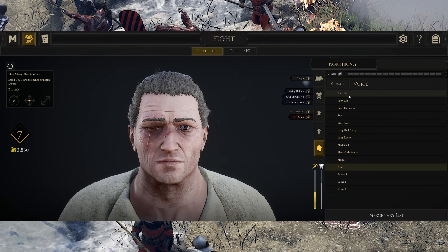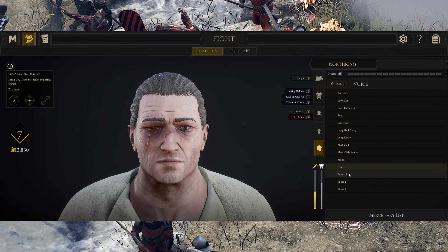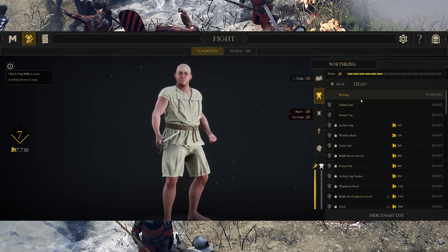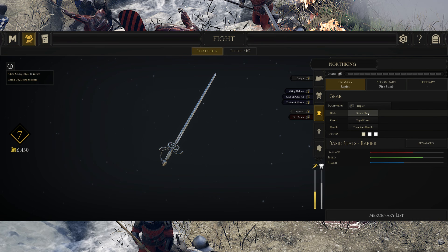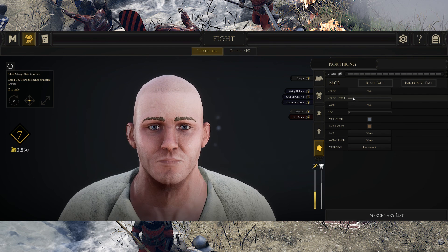Before we dive into gameplay, let's talk about character customization. I was really impressed with this from both the cosmetic and playstyle aspects. Everything down to your voice is cosmetically customizable — nine gear slots total, only three of which offer in-combat stats. Four customizable cosmetic slots per weapon, and of course all the fun stuff: hair, height, weight, etc.